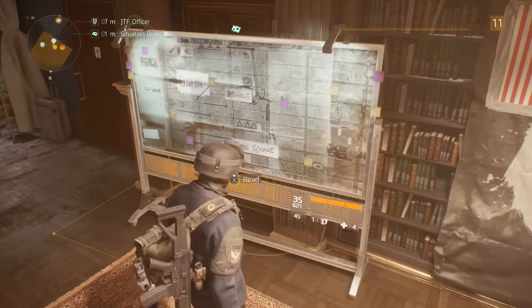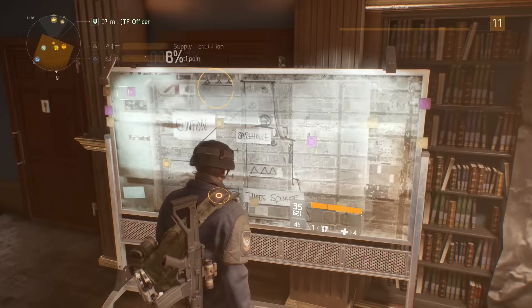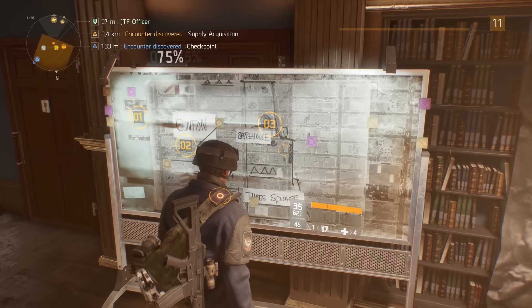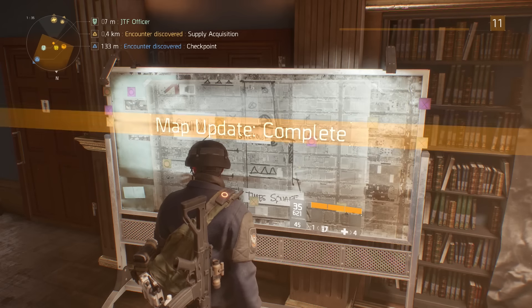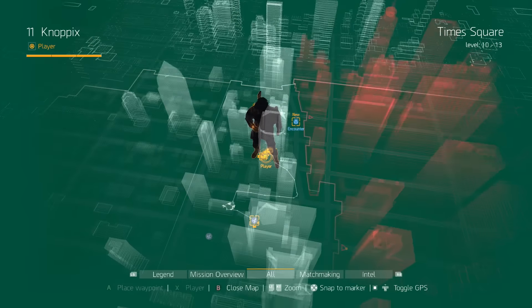The first few tips are located in the safe houses around the map. Each one you'll find a different map inside or a situation board. You can read this map and it will load in extra missions into your game. Also located in the safe house are multiple vendors — I'll explain what each one does.